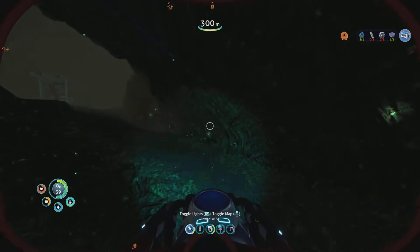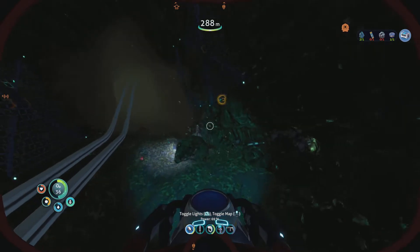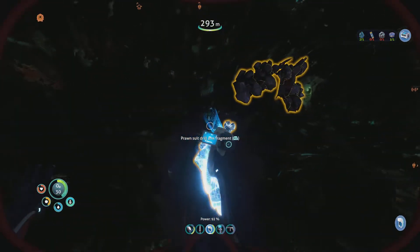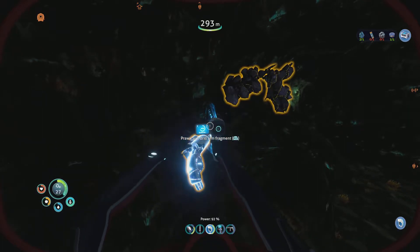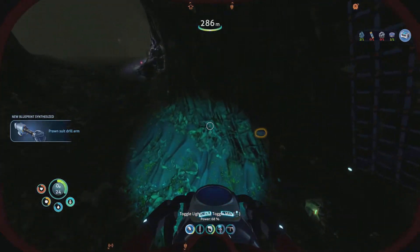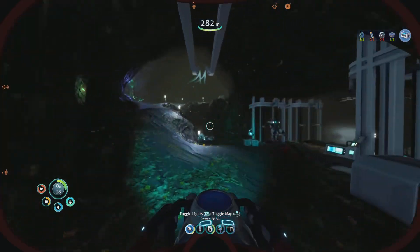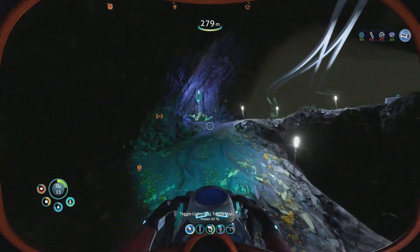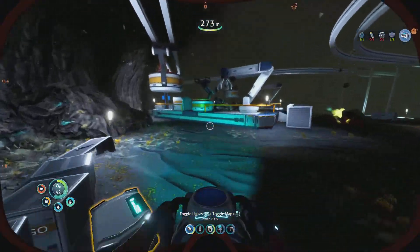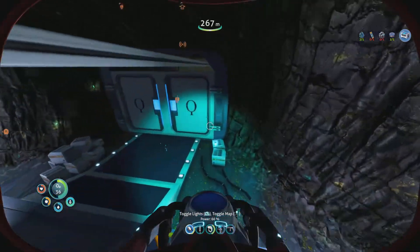I don't know what you guys think, but I feel like this game is definitely a lot easier for beginners, because all the resources you're going to need for the later game are kind of given to you. Because there's all the Altera things, right? And Altera was smart enough to obviously create its bases near resource-heavy environments. So all you as a player have to do is find all the Altera bases, and you're kind of good.